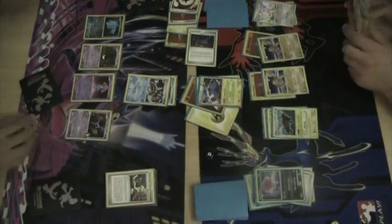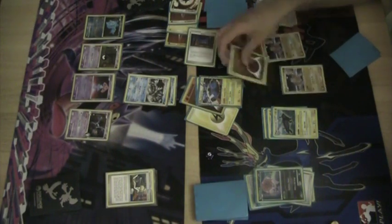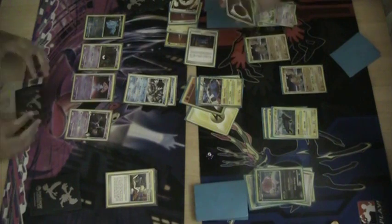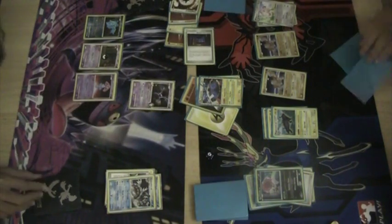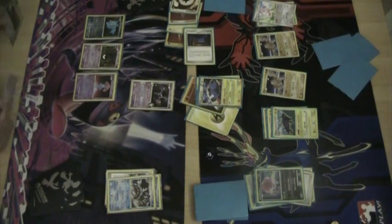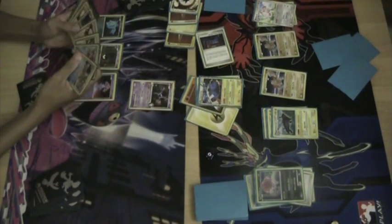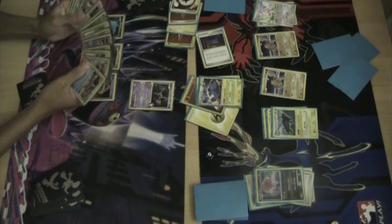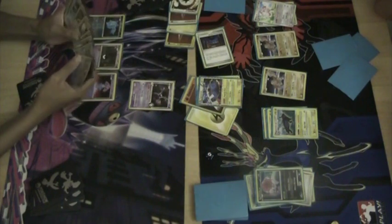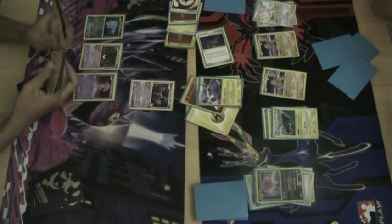Nurse Call. And takes the knockout with those two energy. And I promote Crobat — it's got free retreat. Broken Time Space is in play. Top deck that Rescue Energy, one turn too late. But the deck does play a ton of ways to recycle cards, recycle Pokemon. There's only two Gyarados in the discard, if I'm not mistaken. So with one Rescue Energy and then something like a Luxury Ball or communication, a search would be able to get back that Gyarados.